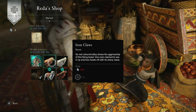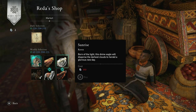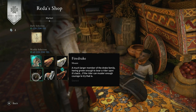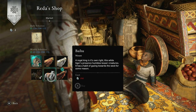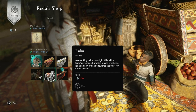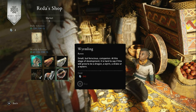We've got Iron Claws for 150 opals, that's a raven skin. Further we have Sunrise, that's another raven skin for 150 opals. We've also got Fire Drake Mount, I already own this — it is 150 opals. Next we have Beihu, that's also a mount for 150 opals. And lastly we have Wiemling for 150 opals, that is a raven skin.